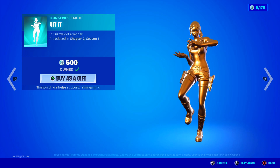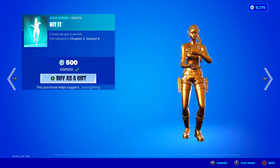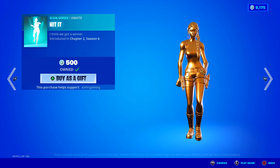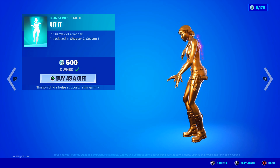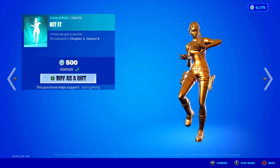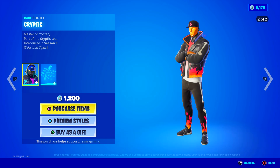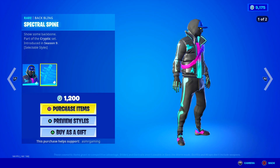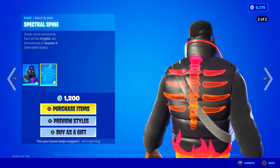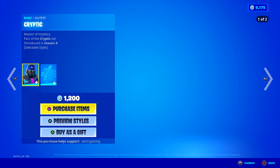We have Hit It Back — I think we got a winner. Pretty good music with this one, kind of a crazy emote. I know people like this one a lot. Looks pretty good on the golden Lara Croft skin here. Cryptic has returned — Master of Mystery with his two styles. I love the flame version that recently came out. It comes with the Spectral Spine back bling. Show some backbone. Look how cool that second style looks.